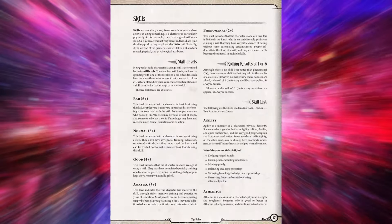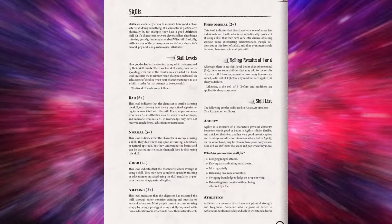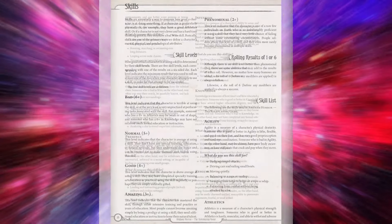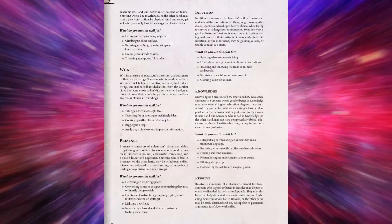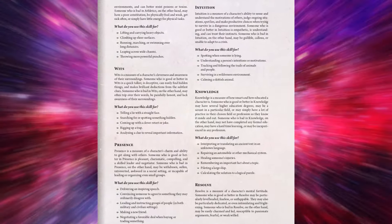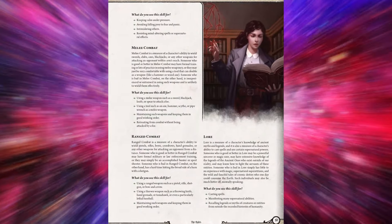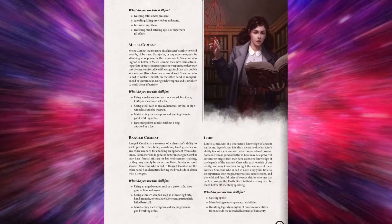Now let's focus on a character's skills. They have a range from six plus, which is really bad, to two plus, which is phenomenal. Each character has 10 skills, including agility; athletics, which is strength and toughness; wits, which is cleverness; presence, which is charm or charisma; intuition; knowledge; resolve, which is mental fortitude; melee combat; ranged combat; and lore, which is the measurement of knowledge of mystical legends and spellcasting.